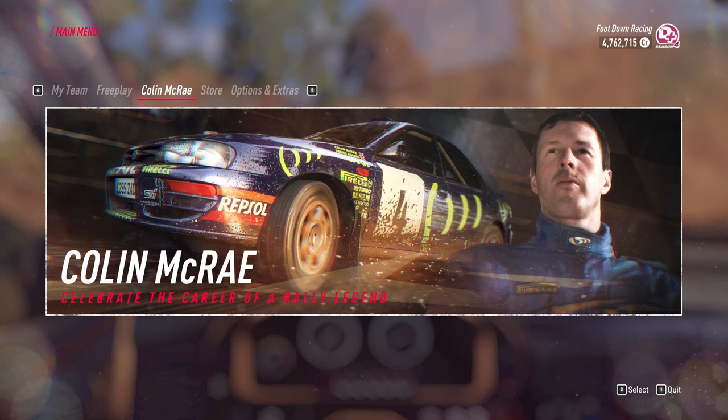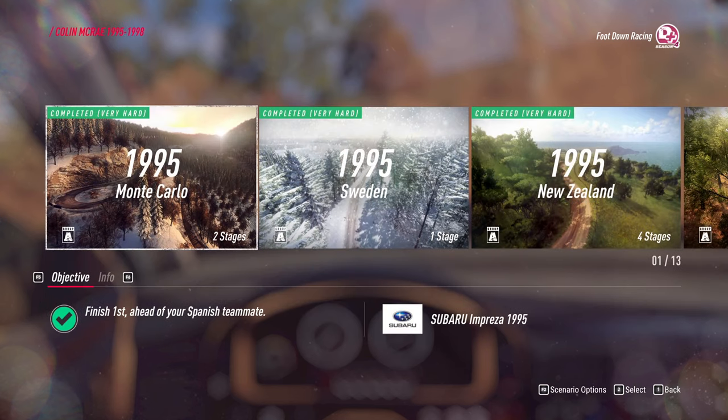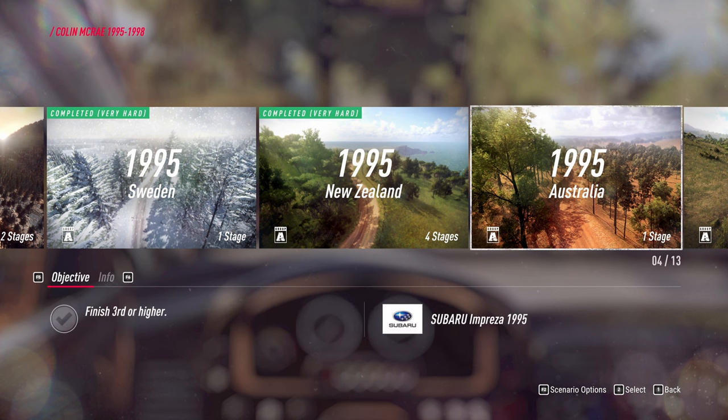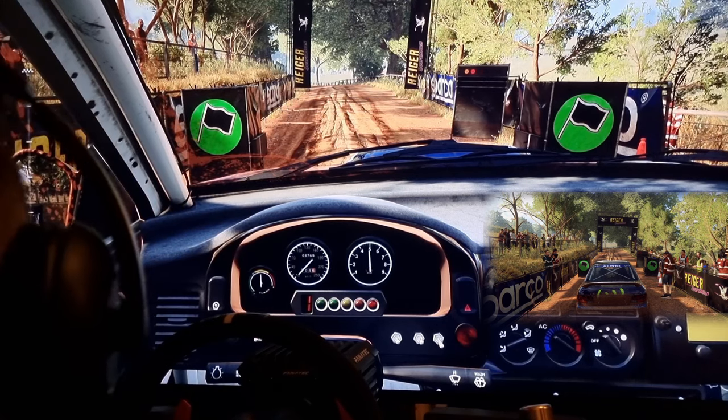Welcome back to Foot Down Racing, and if you're new to the channel, welcome aboard. We're jumping straight into the next scenario in the Colin McRae add-on pack for Dirt Rally 2.0 - 1995 Australia, finish third place or higher. In 1995, Colin missed out on victory by less than 20 seconds. I'm not accepting anything less than first place - I'll see you in the passenger seat, buckle up those seatbelts!